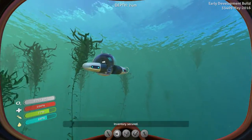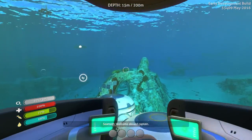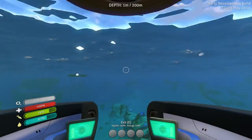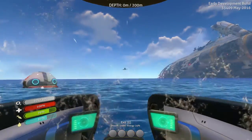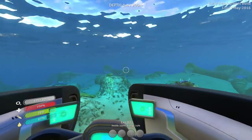The Seamoth's power is getting a little low but I have an extra power cell with me. I've noticed that wreck site above the water — it's totally a bug but it's kind of weird.